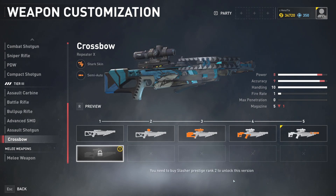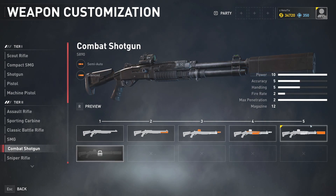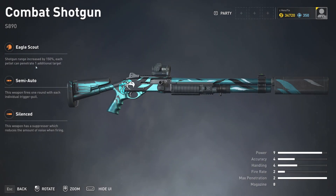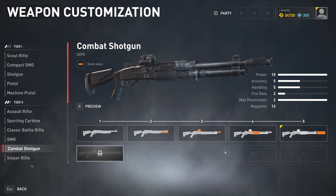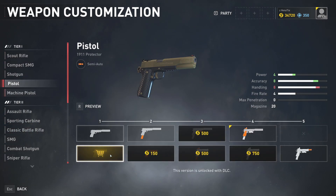They updated the combat shotgun - all they did was increase the max ammo. They didn't change power, accuracy, magazine size, or anything like that. It's pretty much the same otherwise. The Eagle Scout perk - if you don't remember - increases shotgun range by 150% and each pellet can penetrate one additional target, so it's pretty good against hordes. But the tier five is still doing more damage and has a larger magazine size, so you can shoot more before reloading.